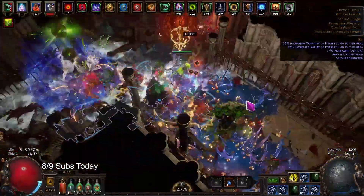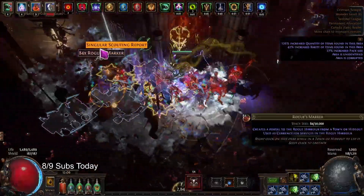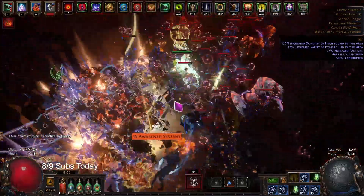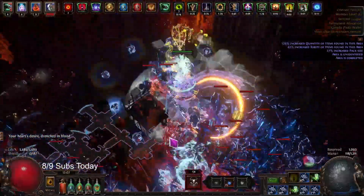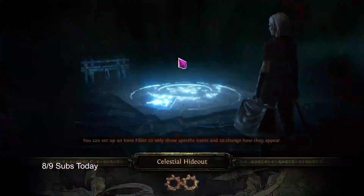Then we're running all the Ritual. We run a Ritual Sextant and a Ritual Vessel to guarantee Ritual. I'm going to find a pack off screen and blast it. 158 chain — maybe it worked. They were pretty strong.